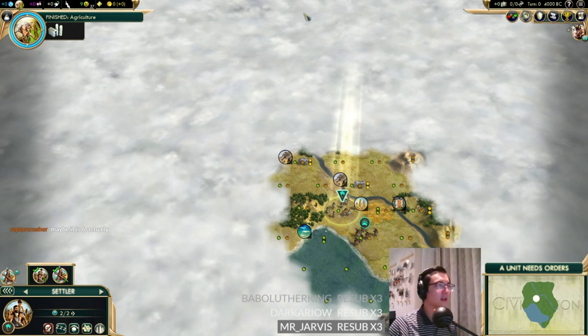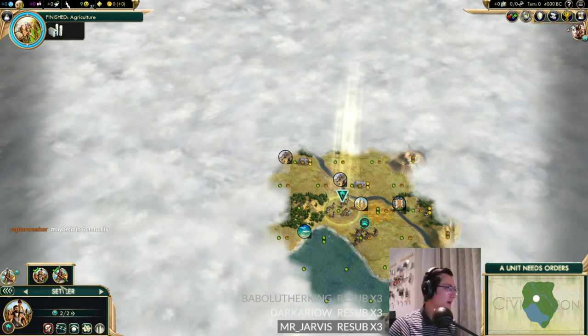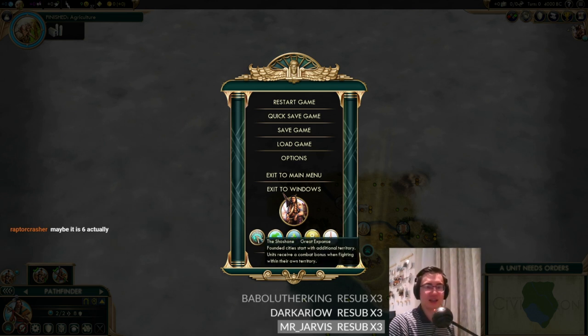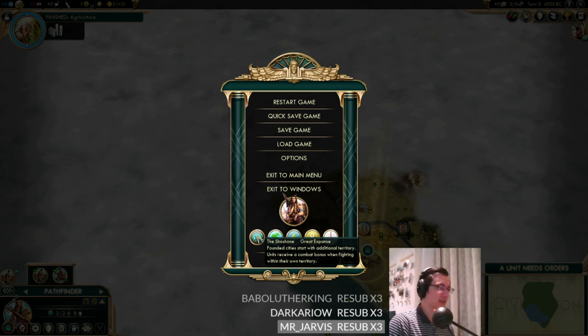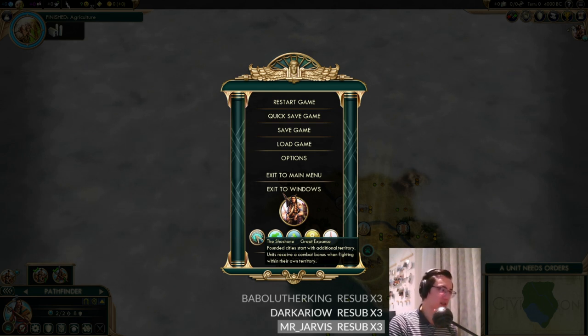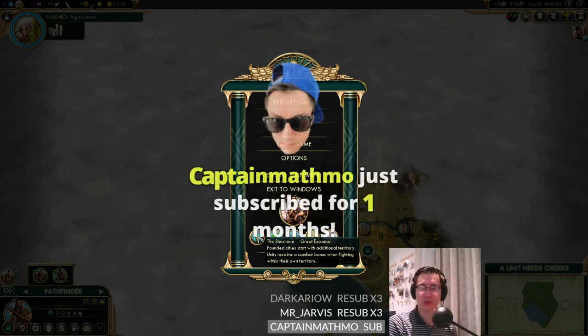Today's civ was a random roll and we got the Shoshone, who are actually quite interesting. First and foremost, they have their special ability - founded cities start with additional territory, and units receive a combat bonus when fighting within their own territory. One of these is quite strong for deity difficulty; the other is pretty inconsequential.